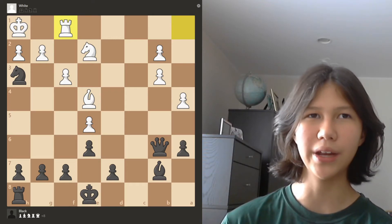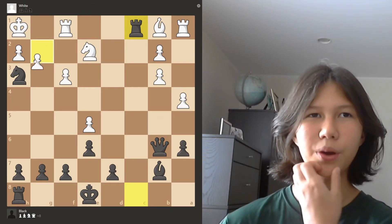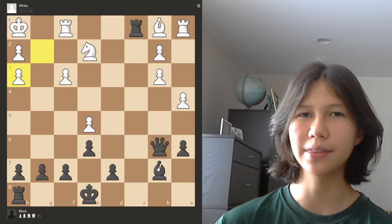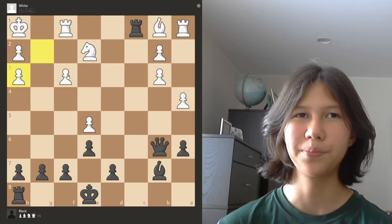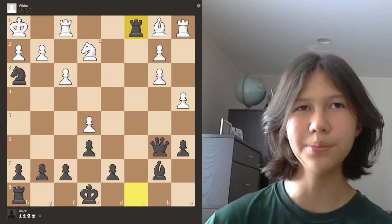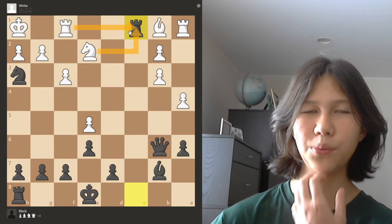While yes, we are trading and that's good because we're up material, the next thing I want to look at is: what if white just takes my knight? If white just takes my knight, this is actually a very simple checkmate, so there's nothing to worry about there. Let's go back. So far it seems like this is going to be the right move, because all of white's moves — we can also look at the exact same pyramid for white — all of white's captures on the rook lead to a smothered mate.